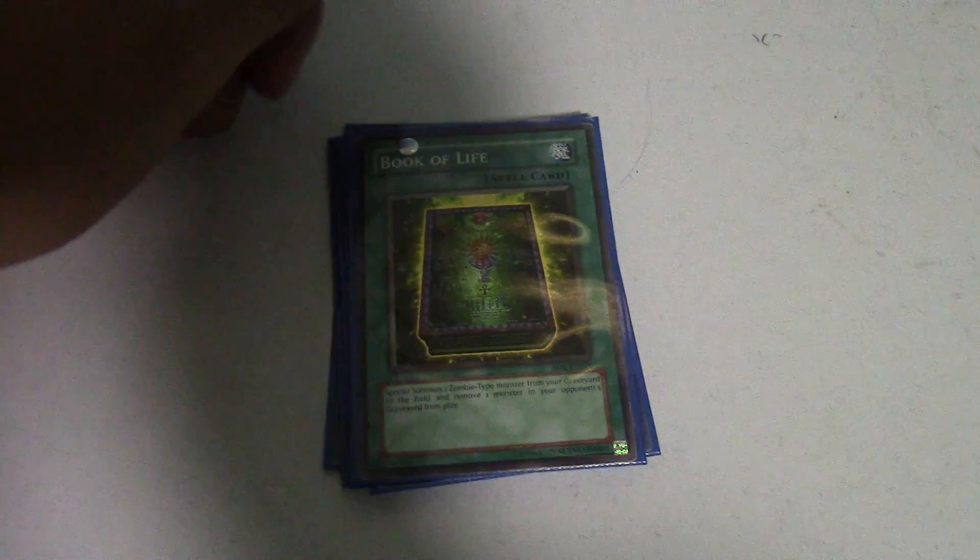Next you want your Book of Life — this card's ability is really good. Not only do you get to special summon a zombie monster, you also get to take one of his monsters from his graveyard and totally remove it from the game.